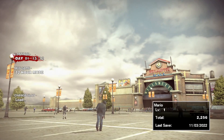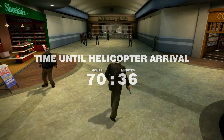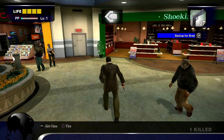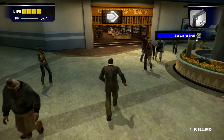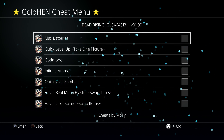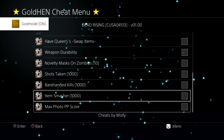I have a save right at the beginning of Dead Rising, so I'll load that up. I'm at level one, just limping along — pretty rough right at the start. I'll hold down the Share button to bring up the cheat menu and enable a few cheats: quick level up, god mode, infinite ammo, quickly kill zombies, and max photo PP score.